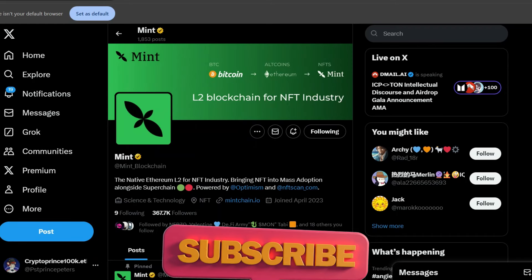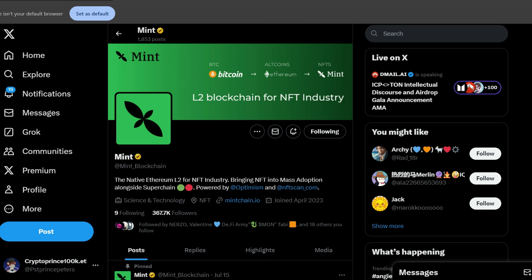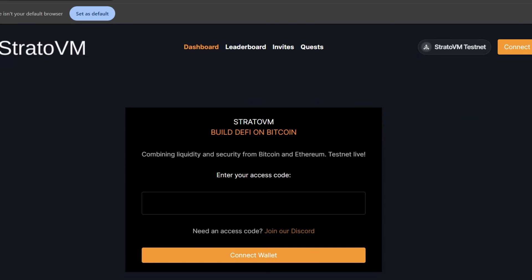Mint Blockchain is a native Ethereum Layer 2 for the NFT industry. They have recently announced that 12% of their total token supply will be going to a certain category as an airdrop. I'm here to show you exactly how you can position for this upcoming airdrop. Also in today's video we're going to be looking at StratoVM — I talked about StratoVM not too long ago, if you have not seen that video go ahead and check it out.